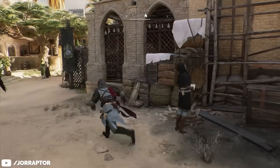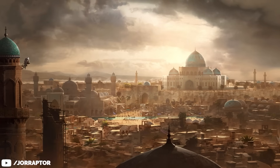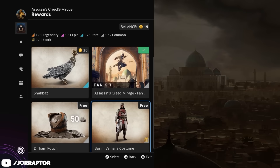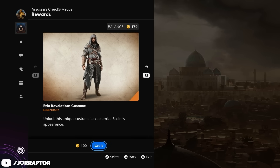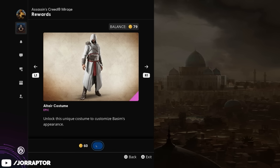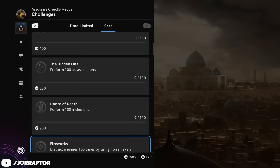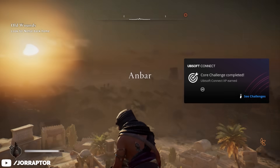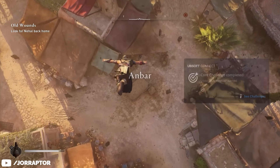I did not expect to like this outfit as much as I do. You get these by going to the Ubisoft Connect section of the game. Basim's Valhalla outfit is free, so you can immediately claim it. The Ezio Revelations outfit is 100 points, and the Altair costume is 60. You get these points by completing the Ubisoft Connect challenges that you can view there, and you also level up your account to get more points. So totally take a look at those and complete them to get the outfits.